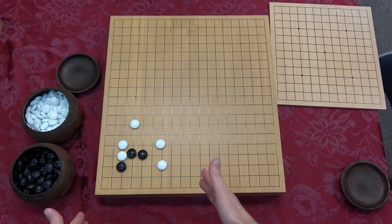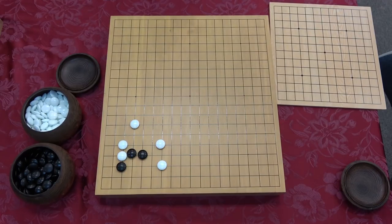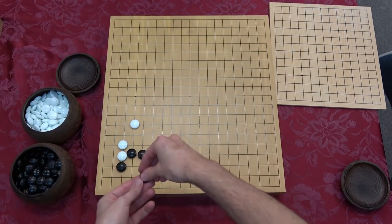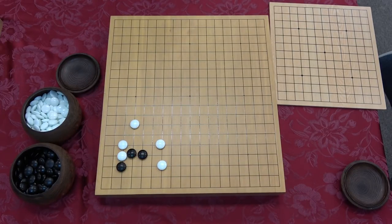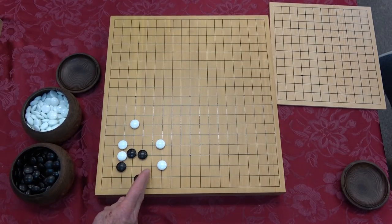So shape suji number one - what's going on here? Black needs to try to live. He's getting quite surrounded on the outside. Black could actually get out; we could try to fight our way out through here. But wouldn't it be nice if we just took some points and just lived? That would probably be the better, safer thing to do. So what's the correct shape move in order to just live and settle? Doesn't that protect the weakness on one side? We'll call that option A.